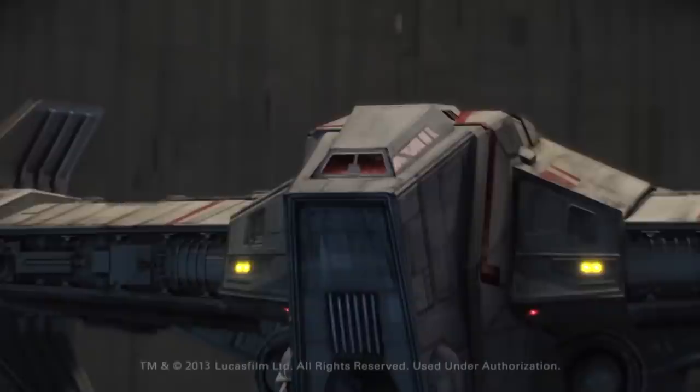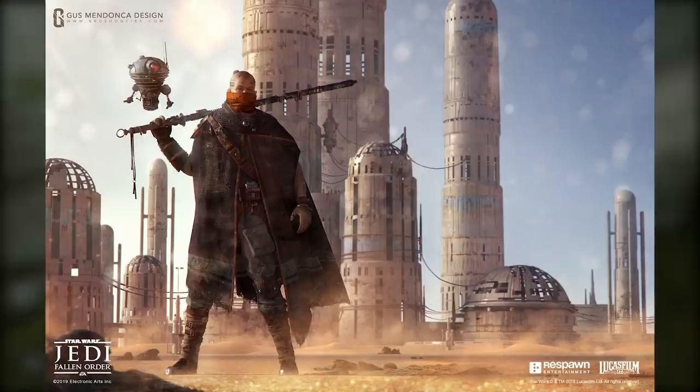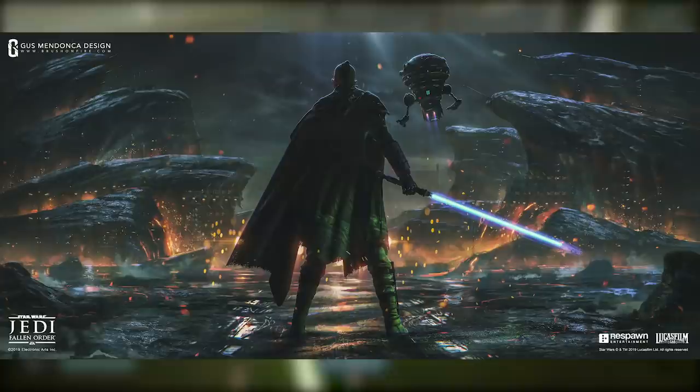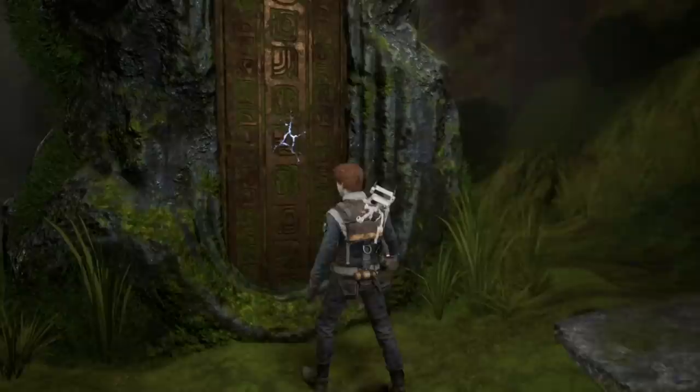So yesterday, while making a video looking at the new leaked screenshots from Star Wars 1313, I stumbled across something really interesting to do with Jedi Fallen Order. In the early stages of Jedi Fallen Order's design, before the full dev team was even put together, lots of concept art was created to get an idea of where they wanted to take the game and how they wanted it to look. I just came across a gold mine of Fallen Order concept art, all stuff I've never seen before, designed by the illustrator Gus Mendonca. Most of this wasn't in the Jedi Fallen Order art book — it's even earlier concept designs than what you see in that, most created back in 2016, before Battlefront 2 had even been released.